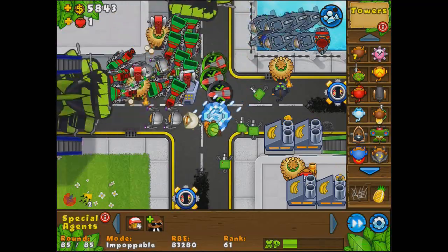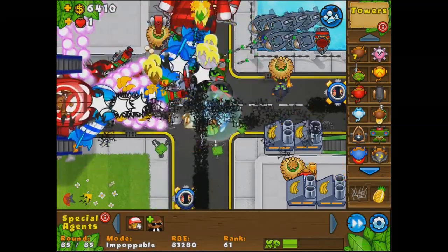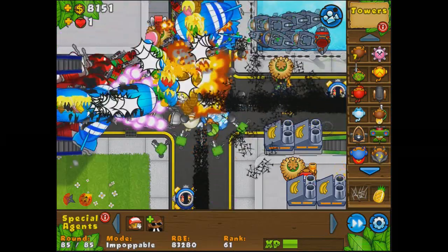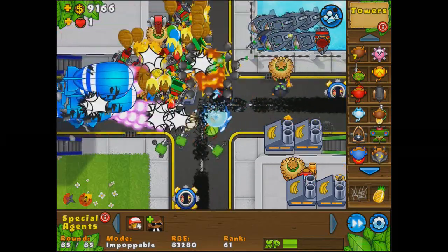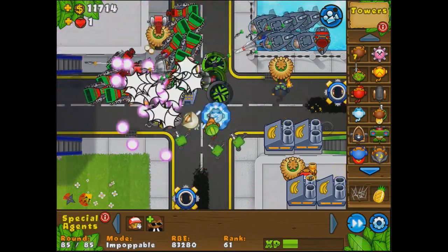Level 85 here — oh my goodness gracious, we've got Zomgods up the wazoo. Are we going to be able to take them down? I sure hope so because we've got tons of stuff all over the place. And it looks like we are going to be able to take them down — Zomgods taken down. And that's all we're going to have for today. Thanks for watching and have a super duper delicious day.